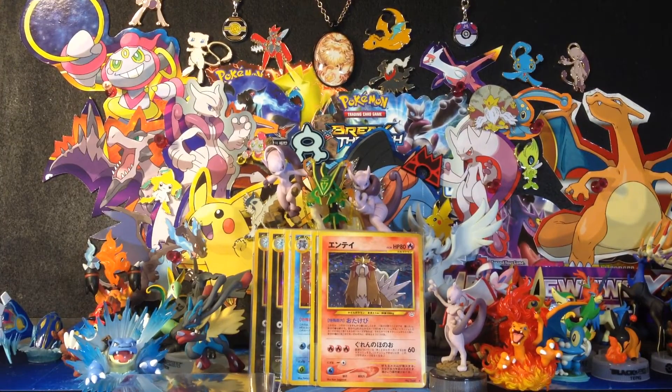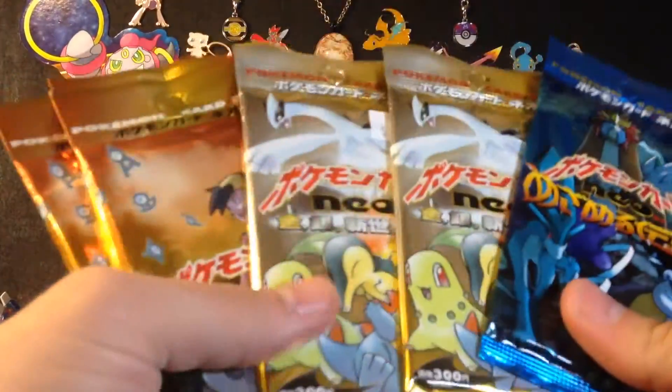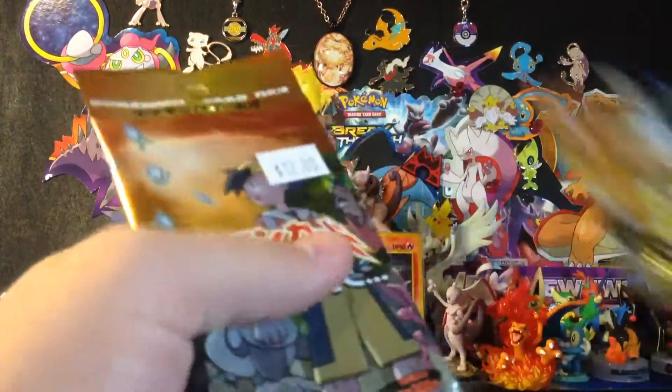Yo, what's going on everybody, Jed here. I'm bringing you part two of the Japanese Neo booster pack opening. Part one was epic — I found out there's a hollow in each pack, pulled Entei, so sweet, two Tyranitars — so I'm not gonna waste time, we're gonna crack into these.